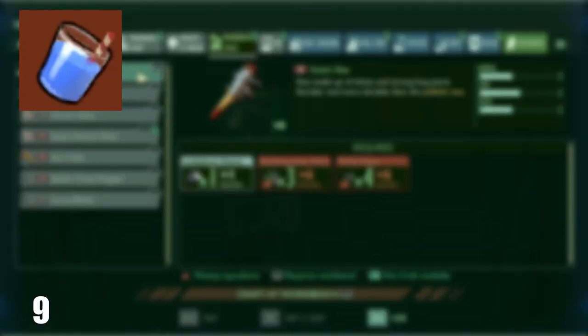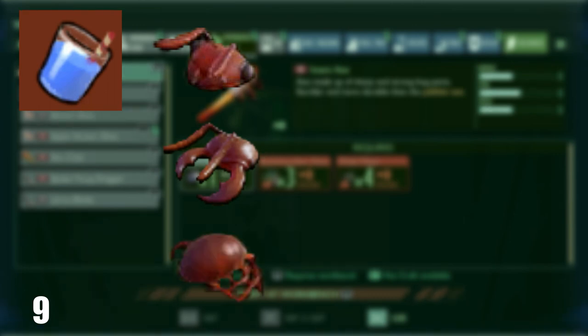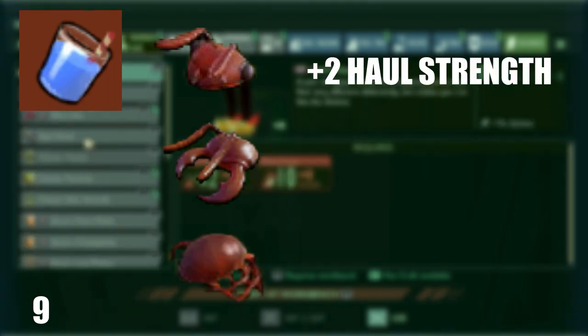To make Worker's Comp, you will need an Ant Head, an Ant Mandible, and an Ant Part. This drink will increase your Hauling Strength by 2.